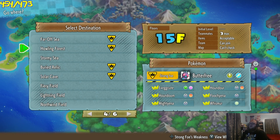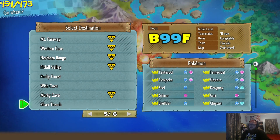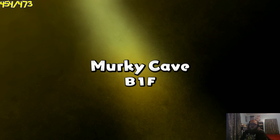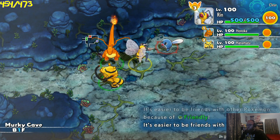Here's episode 277 of our Pokemon Mystery Dungeon DX Let's Play, guys. If you missed last episode, we went to Murky Cave. We encountered five Hoothoots, which is pretty insane, but none of them were shiny. Today, hopefully we can turn that around. We're going back into Murky Cave, searching and scouring deep for a shiny Hoothoot.